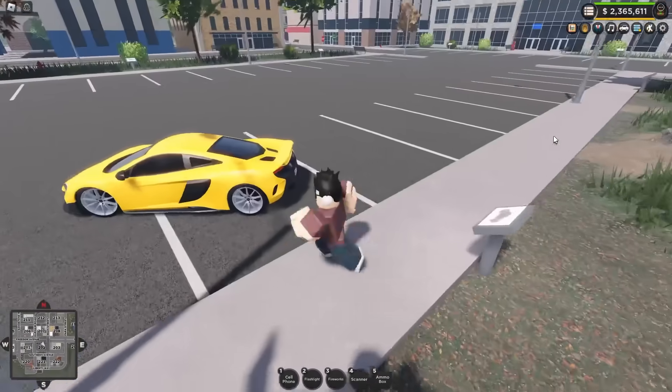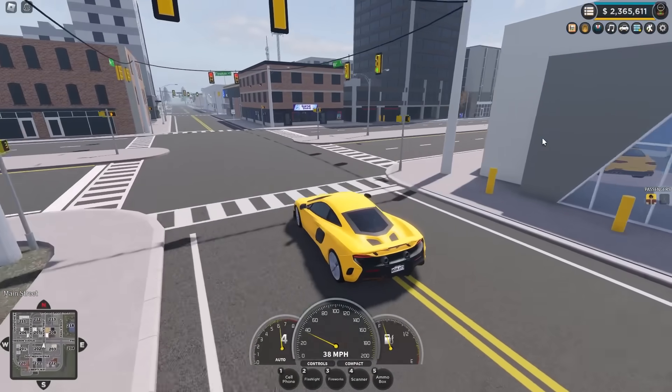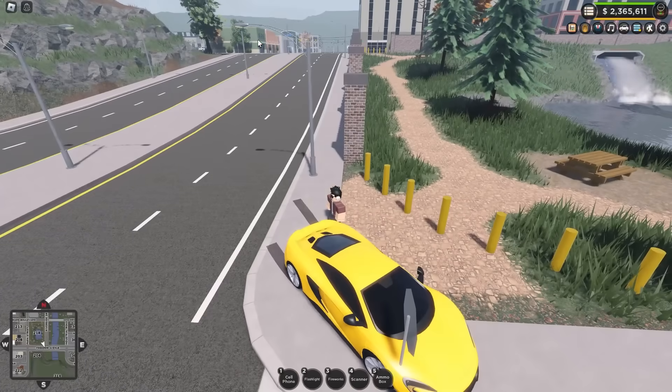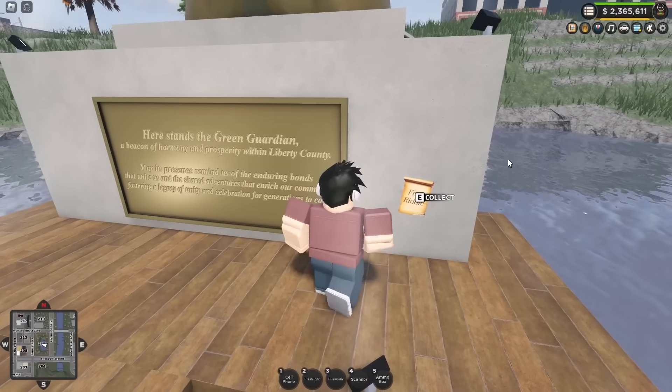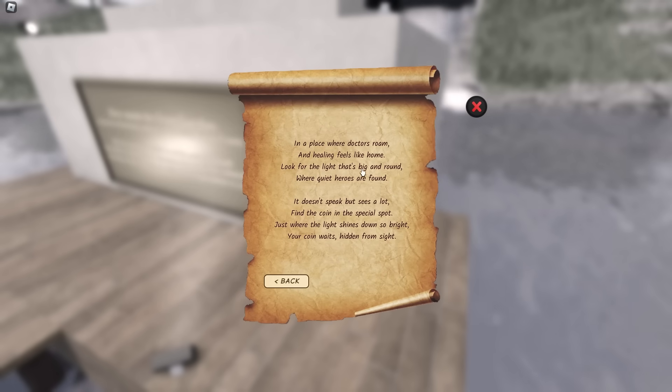Once you've spawned in, grab any car from one of the vehicle spawners and you're basically just going to drive right down to the downtown park. It's a really quick and easy drive. Pull up here — you can quite literally see the civilian spawn over there — and run over to this massive statue where you can find the first riddle stuck to the wall. Open this up and we've got the first riddle.